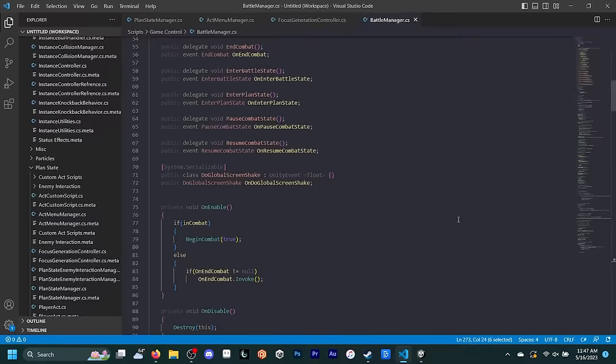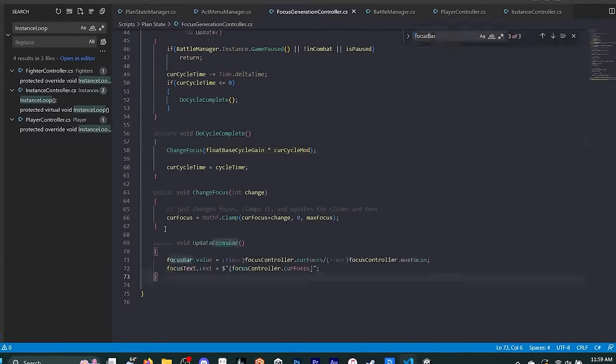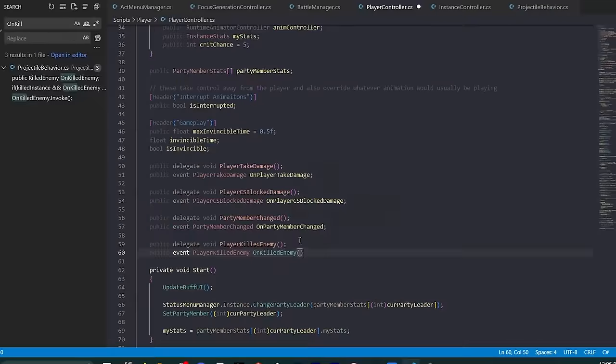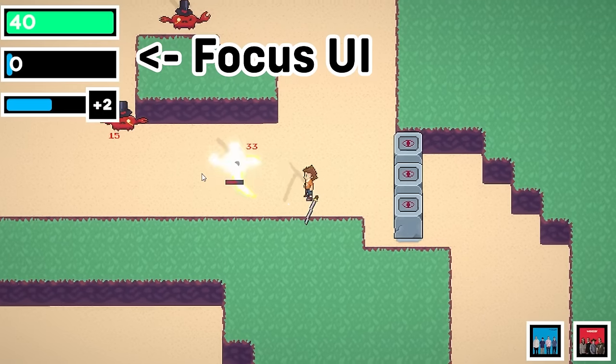On day 113, I graduated from high school — but more importantly, I started planning a new system for charging focus, which is the mana in the game. This charging system passively generates focus over time, but you can increase the amount charged by killing enemies in rapid succession. I got that system up and running, but it still had some bugs. So on day 114, I started fixing these bugs and set up some basic UI for it, though the UI is ugly and I need to redo it at some point.